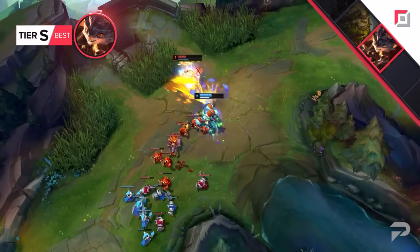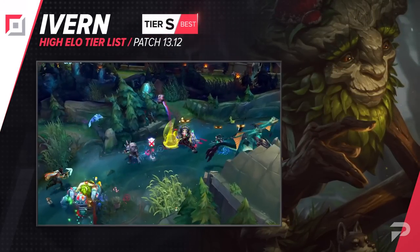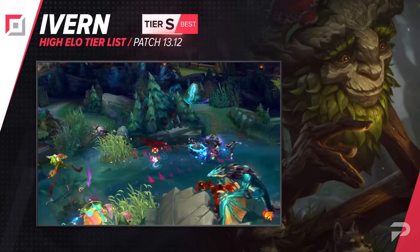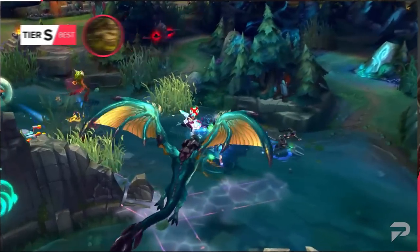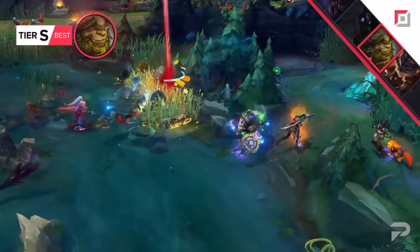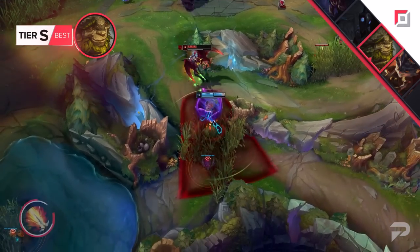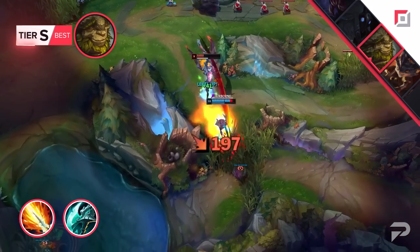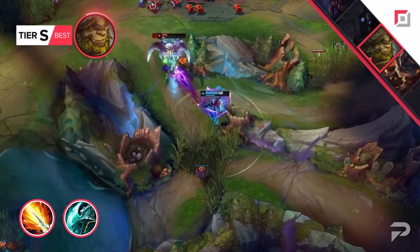For our next pick, we're literally jumping on the Ivern top hype train, just because it's super fun to look at and play. This champion is all about dominating the laning phase and allowing your jungler to actively play around you. Remember the times of Karma top? This is similar. You're going to be using your brush bonus damage as well as your natural range advantage to bully out the enemy top laner. You're going to want to rush Lich Bane and then go into Night Harvester. On paper it sounds beyond weird.